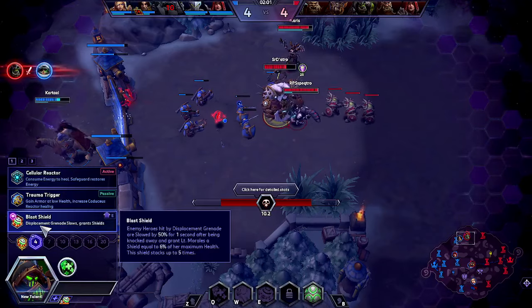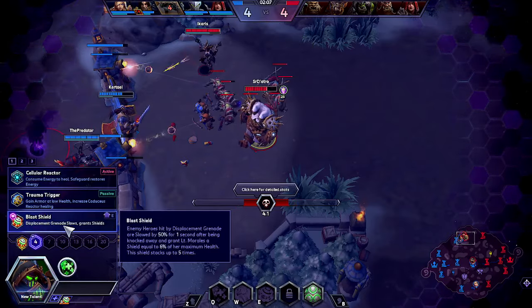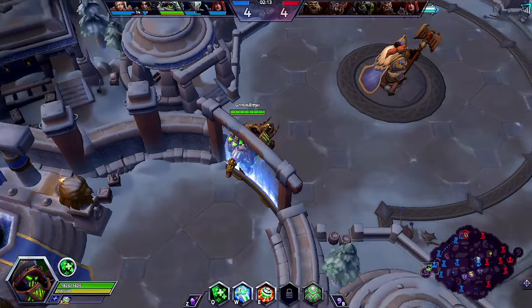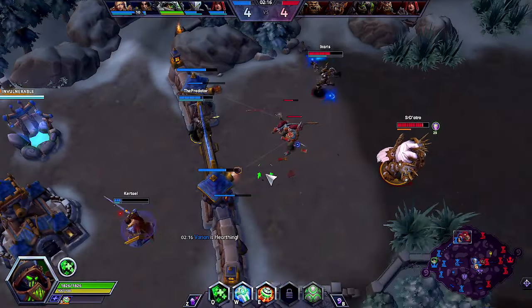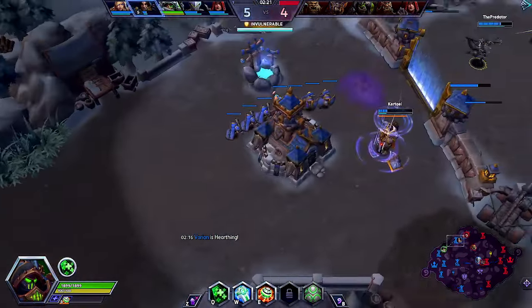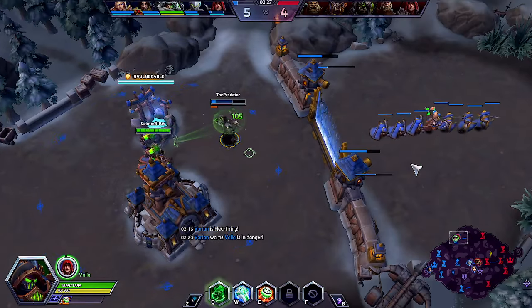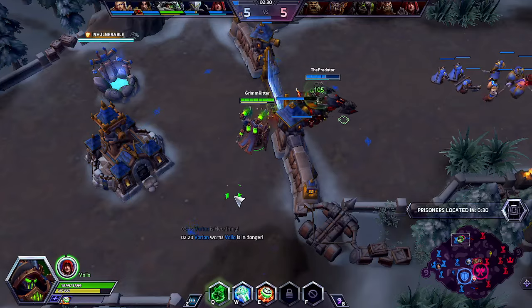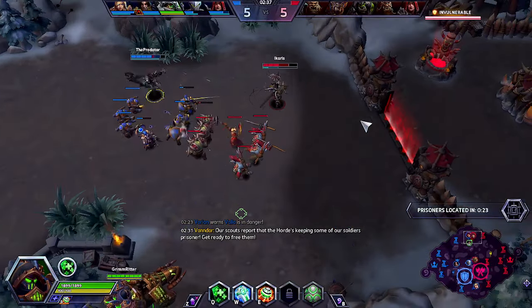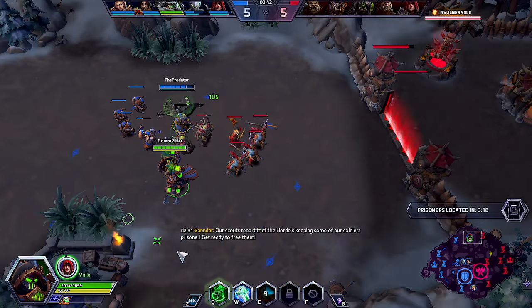Let's go for the Blast Shield — that's going to slow the targets and give us some shields so we can survive a bit longer. We have a camp push in mid and Cho'gall can't defend that, so we're actually getting huge value here. Hopefully the Vala doesn't die. Let me heal them. They have the Nexus from the Fountain. Let me see if I can get a grenade hit — got it.